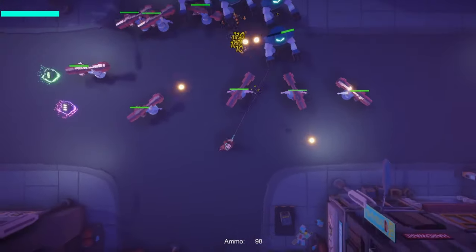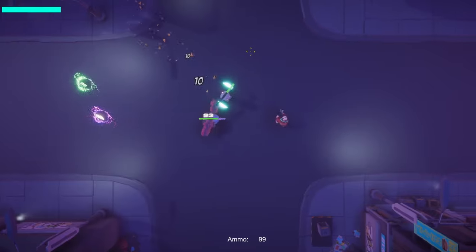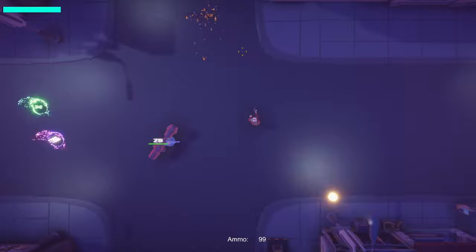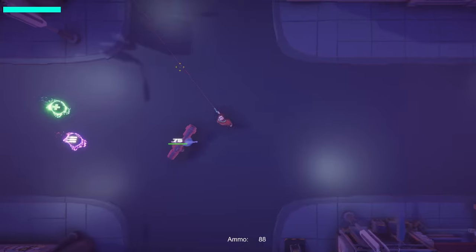The turrets were missing a health bar, so I reused the health bar from the enemies, and it looks nice. I also added something to indicate the turret's ammo. I'll make it so that when the ammo runs out, it breaks, and you'll have to place a new one.